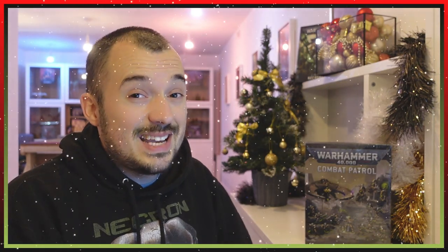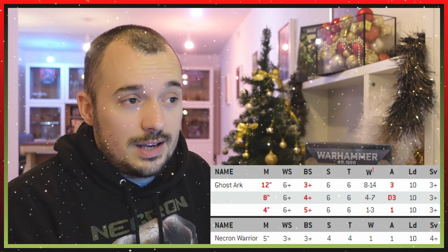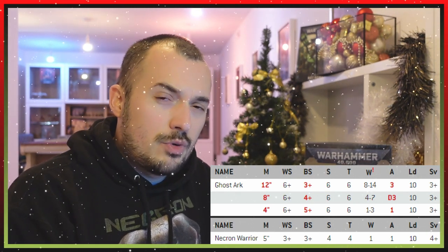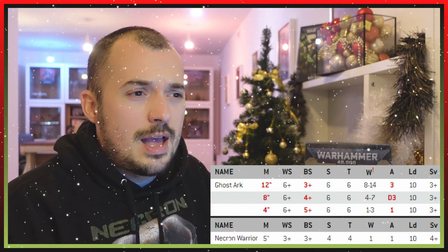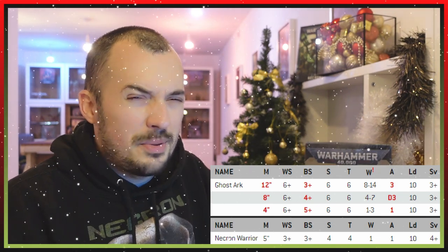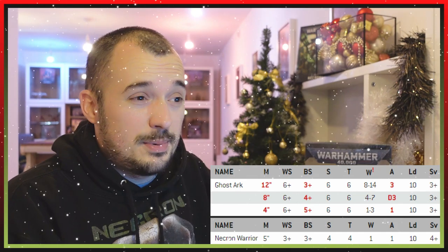Comparing their data sheets: the Ghost Ark is moving at 12 inch range so it's obviously quicker. It's got Strength 6, Toughness 6 — okay that's not too bad — and 14 wounds. So when you've got the 14 wounds from the Ghost Ark and then 10 wounds from the Necron Warriors inside, that's a combined total of 24 wounds, whereas the 20-man blob of Necron Warriors is only 20 wounds. It's got a 3-plus armor save as opposed to the Necron Warriors' 4-plus armor save, though that's just the Ghost Ark side. The only thing the Necron Warriors have that's better than the Ghost Ark is they're going to have 20 attacks as opposed to the Ghost Ark's 3.